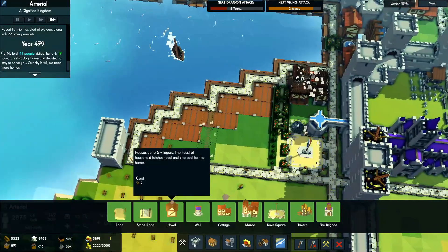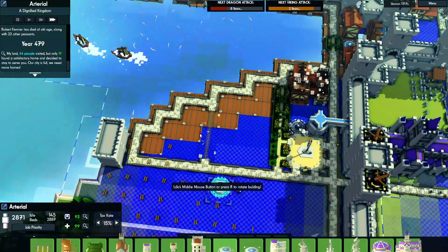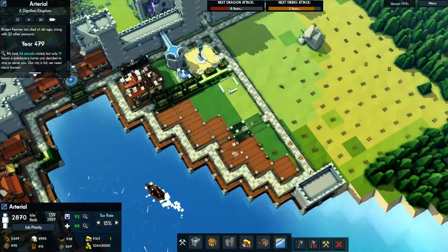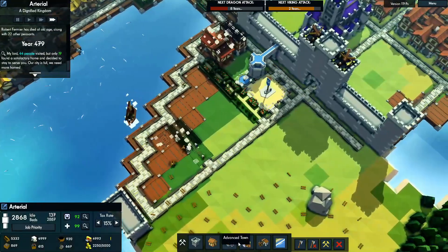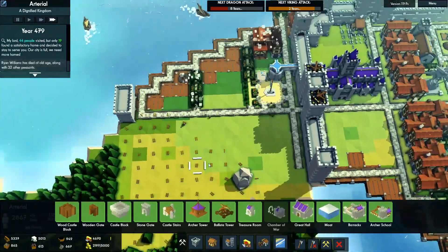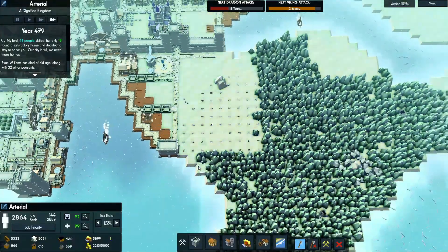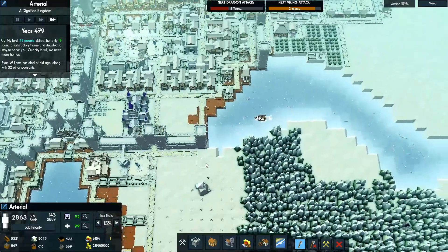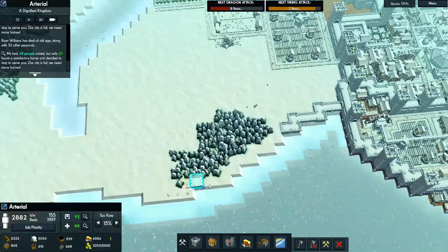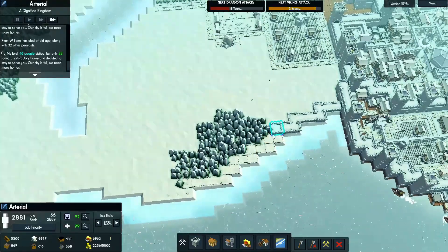I'll probably stick in a well right there, or another fountain right here. I can do two manors there. I need to leave room for a tavern — I'll do that on this side. We need to get other stuff built in here too. Now that I kind of realize it, that's actually built. So let's just go ahead and keep getting this stuff underway before the trees regrow and I forget about it.